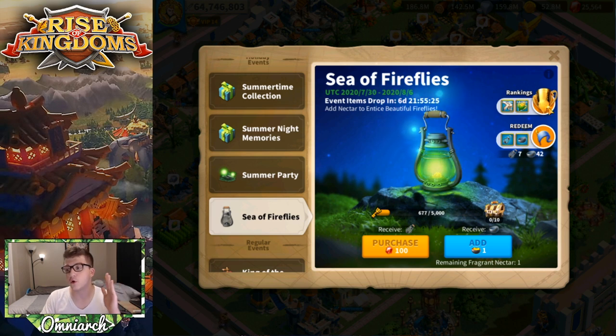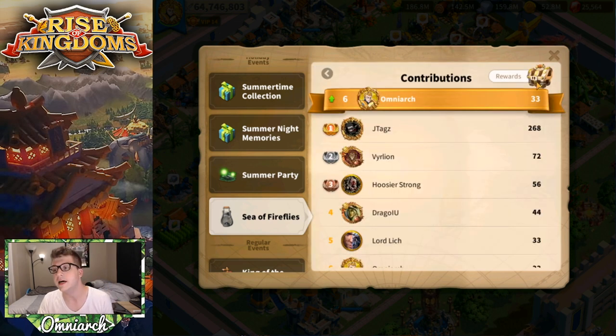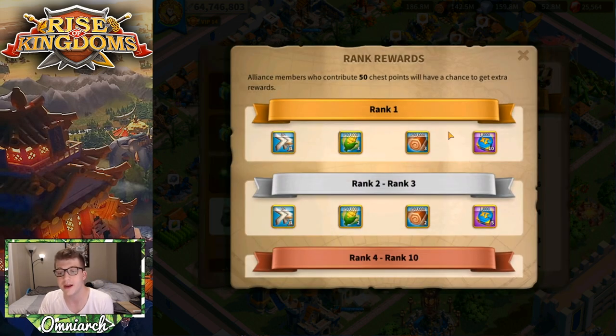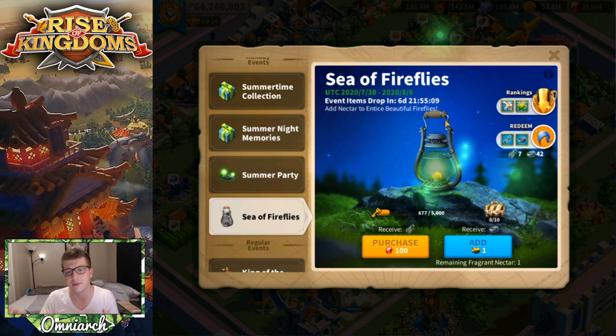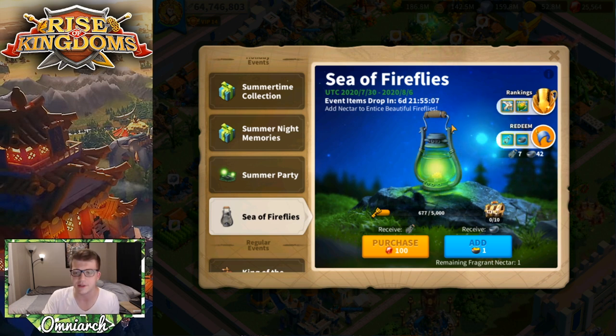There are also rankings for alliance members who donate the most Fragrant Nectar or gems to this event. Honestly, the rewards aren't that great — if you come in first place you get eight hours of speed ups, a couple of resources, and some experience. This probably isn't going to be something that people fight over.